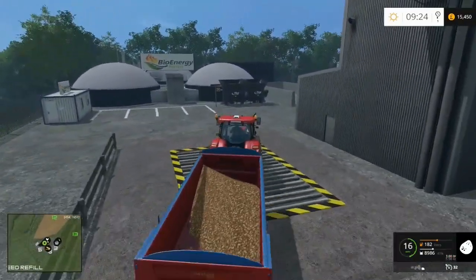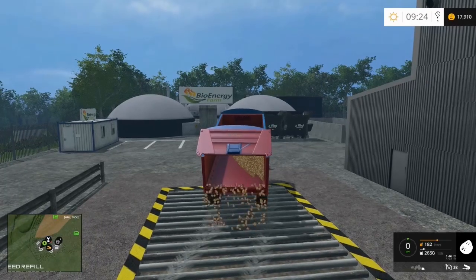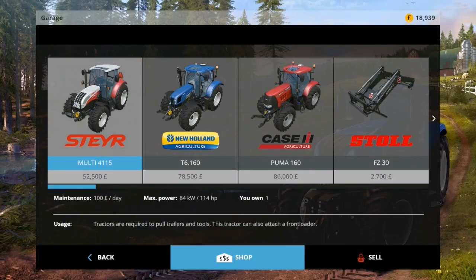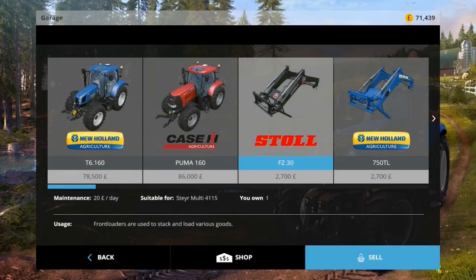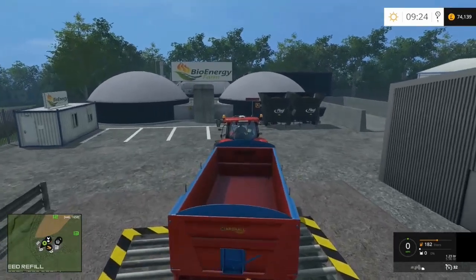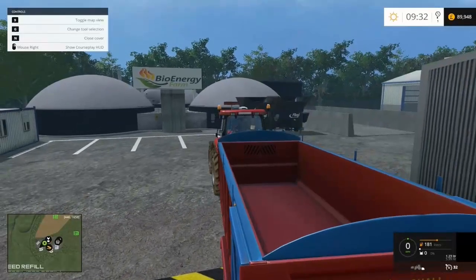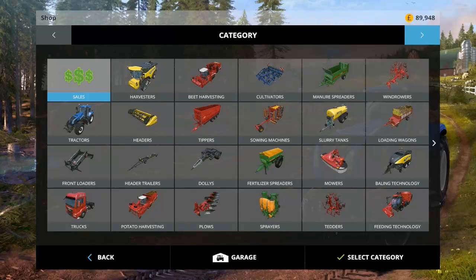Let's have a look — we're on £15,450. It's going up fairly slowly. £18,000... pretty much £19,000 — oh well, it all helps. Let's sell the tractor — the Stayer — sell, and front loader, sell. We're not there yet, I need another £11,000 so I'll just go and sell a trailer load of grain — I won't record it and I'll get back to you in one second's time. Right, there we go — £89,000, almost £90,000 — to the shop and let's buy it.